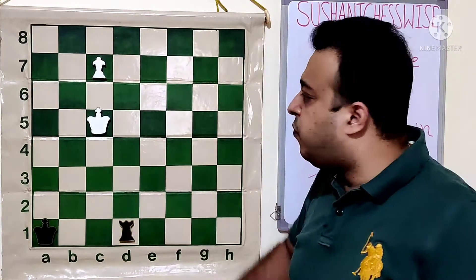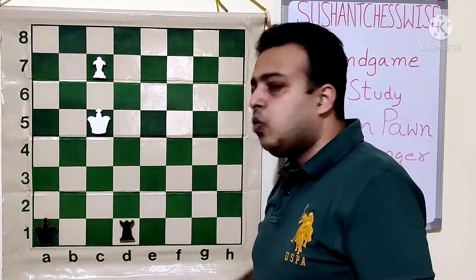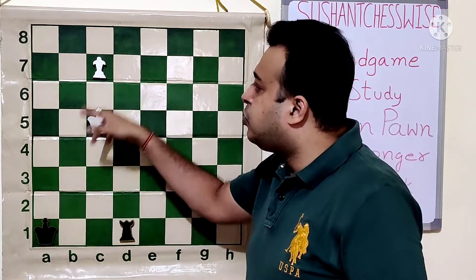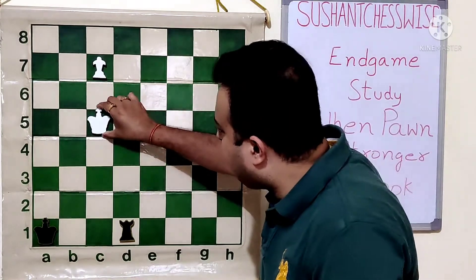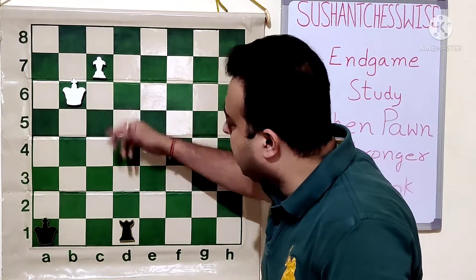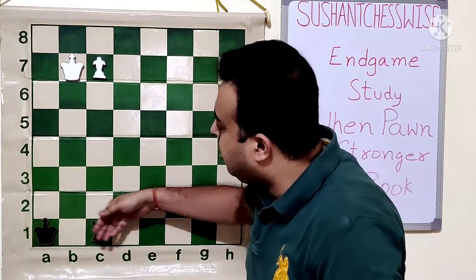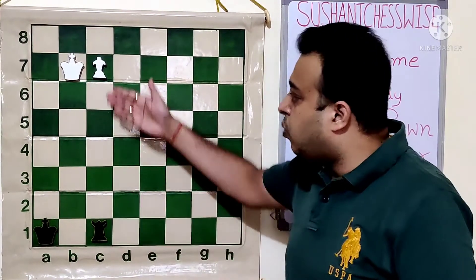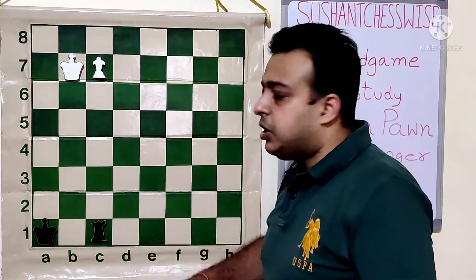After Rd1, good move. Now C8 promotion is a blunder because Rc1 check, king moves, and rook takes on C8 and black will be winning. So white will have to play Kb6 or Kc6, when after Rc1, Kb7 — we can see that the rook can easily hold even against the pawn. So this will become a drawn position.